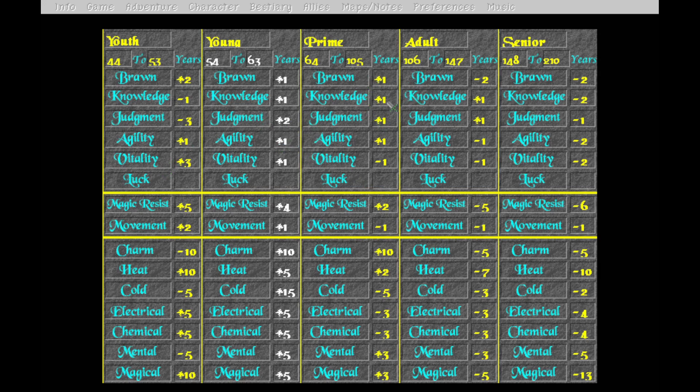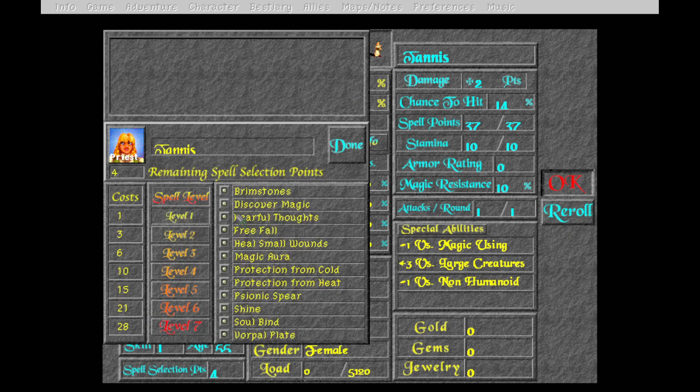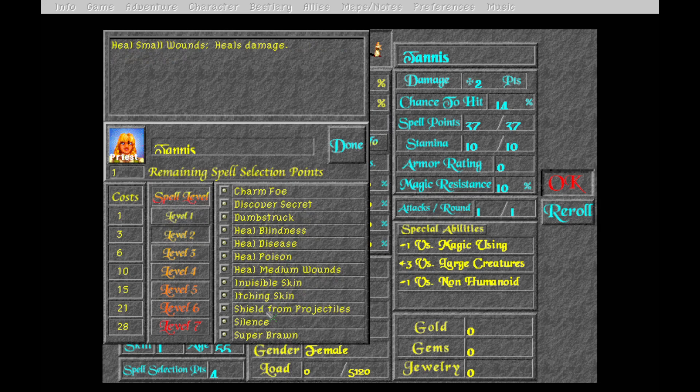These age modifiers just stack going forward. When you go from youth to young, brawn goes up by one, knowledge up by one, judgment up by two, agility adjusts, and so on. Then at prime brawn goes up another one, and so forth - vitality kind of cancels out from the previous age group. It would have been nice to be 53 to hit a different age bracket, but that's okay. This is the first character that starts with spells right away.